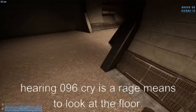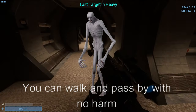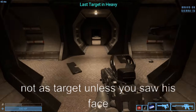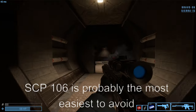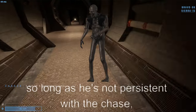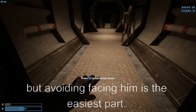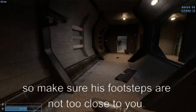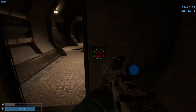Hearing SCP-096's cries or rage means look at the floor — you can walk past with no harm as long as you're not his target from seeing his face. SCP-106 is probably the easiest to avoid so long as he's not persistent with the chase. His footsteps are loud, so make sure his footsteps aren't too close to you — same with SCP-049.